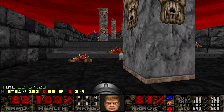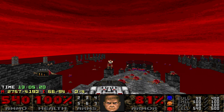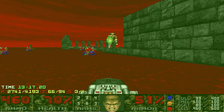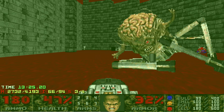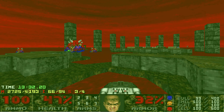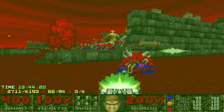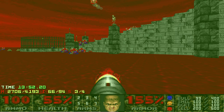Alright, so next order of business is going to be clearing out those cyberdemons that we left alive earlier near the blue key. I want to clear them out before anything else. I probably should have killed the revenants on those pillars before moving down here — they end up causing me a little bit of grief in a little while. But yeah, I was just thinking about getting rid of these cybers because they are quite scary. And somehow one of these masterminds managed to survive, so I'm taking him out pretty quickly. Thankfully I didn't take too much damage there. As you can see I'm having to work around those rev missiles — definitely would have been easier if I had finished those guys off sooner.